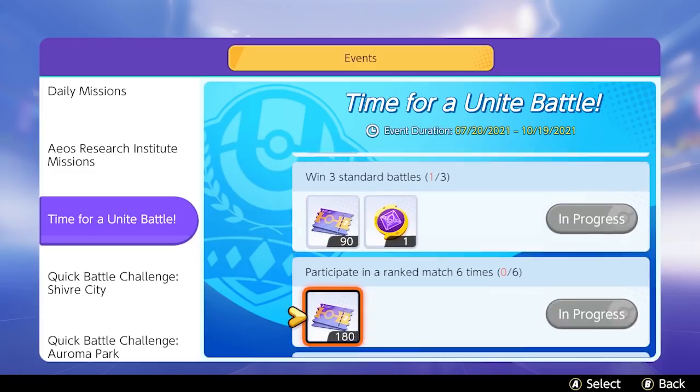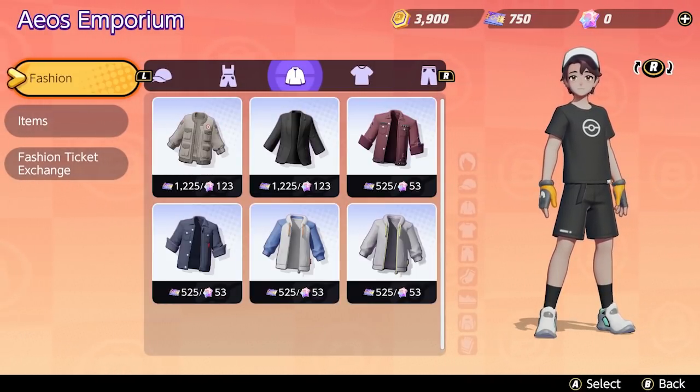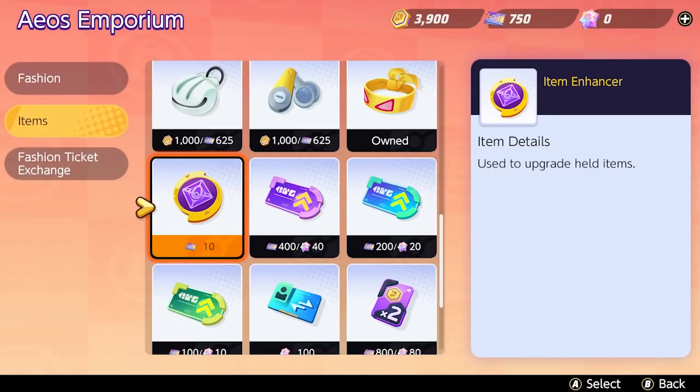Held items can be purchased with EOS tickets as well. These tickets are earned for free from challenges and level up rewards. Other than buying held items, EOS tickets can also be used to acquire certain trainer cosmetics and item enhancer tokens. Item enhancer tokens are one of the most important currencies in the game because they are what will let you upgrade your held items. Once you've purchased the Pokemon and items that you like, the main way to progress in the game is by upgrading your items. It costs hundreds if not thousands of item enhancers to fully upgrade one item, so you'll probably never be done grinding for these.